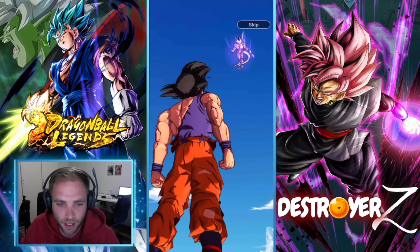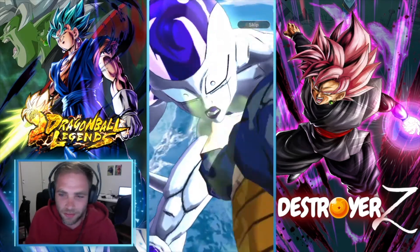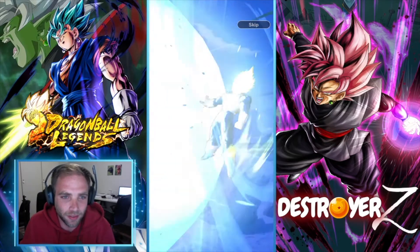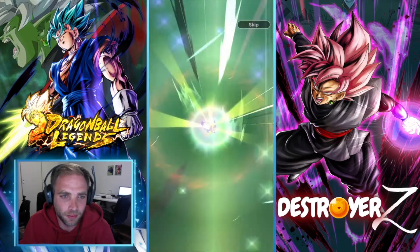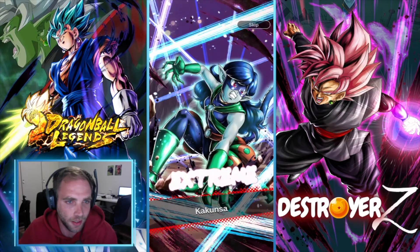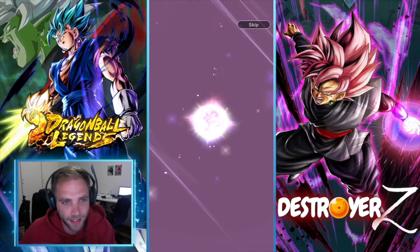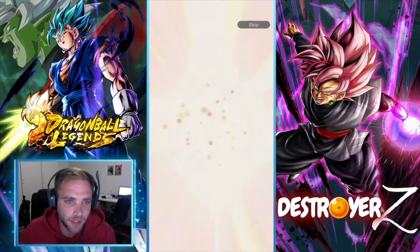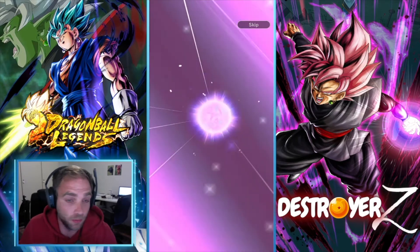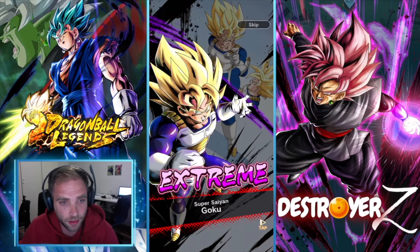Let's do three more summons and see, then we'll stop there. We get Vegeta — take the load off Goku for a while! This is a sparking guaranteed, we'll let the animation run. Broly! I've been getting him quite a lot in my summons these past few sessions. That's a good pool — I'll take that. Android 18. Krillin — I think I have him maxed out. Destructo Disc! Zenkai to seven.